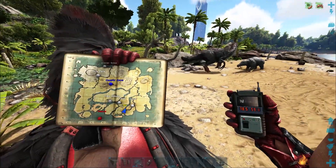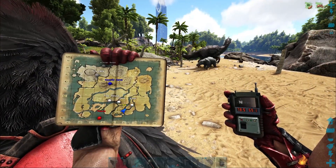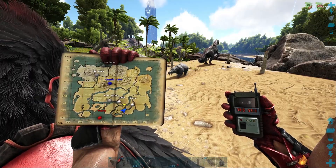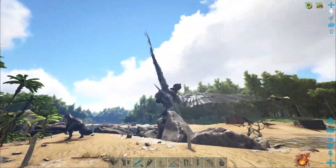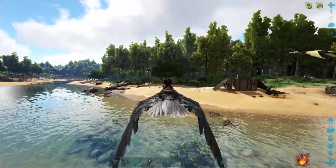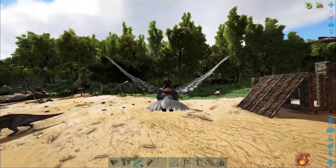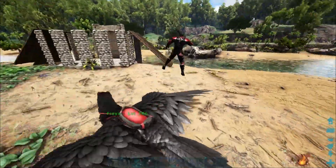I found this guy at 78.5 latitude by 59 longitude. I've seen these guys all the way along this river, but you can also find them over by the Green Obelisk as well. I'm going to build my trap a safe distance across the river so that he doesn't attack me while I'm in the process of building it. As you can see, I've already built a trap here — I use this area a lot to tame various dinos. I actually caught my first T-Rex here.